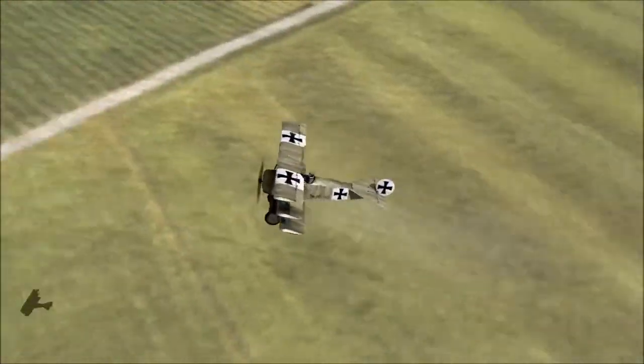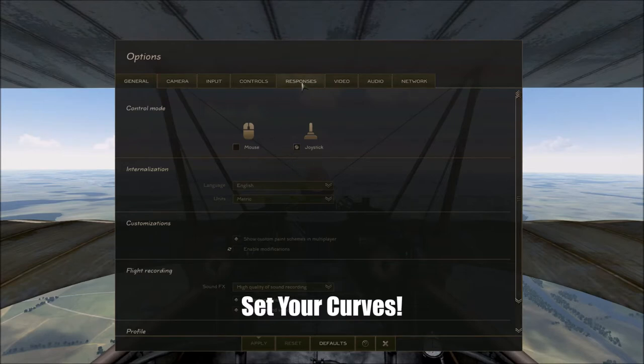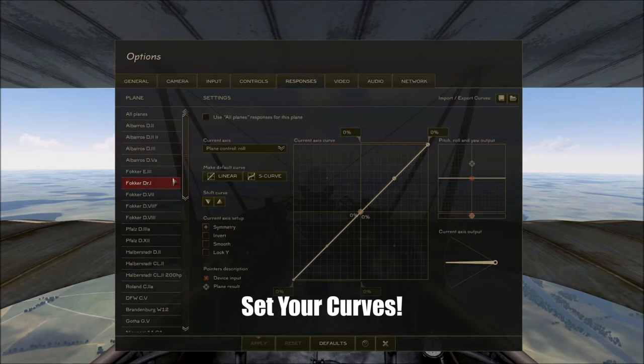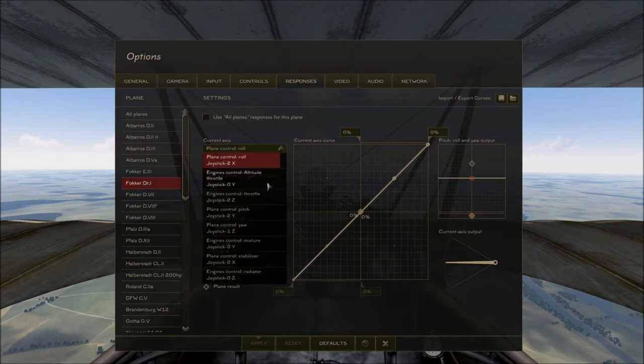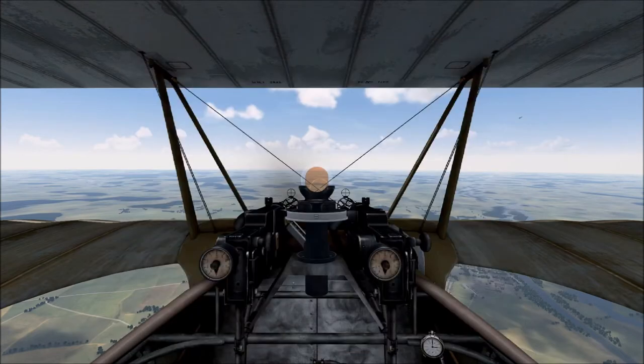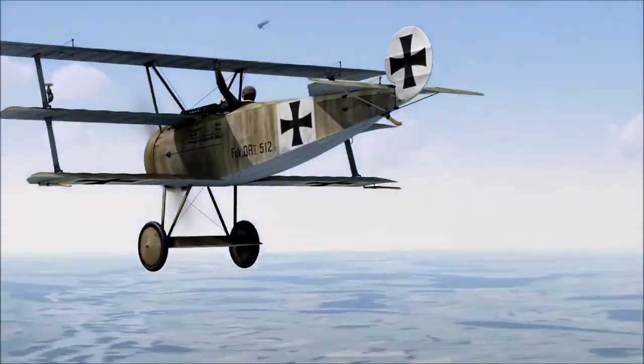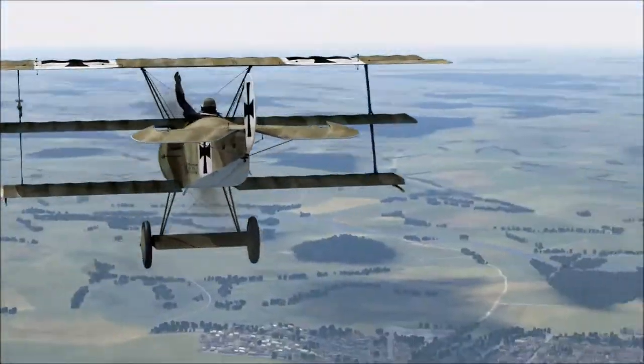The first thing you need to sort out, annoyingly, is the response curves. It shares a similar fate to the SE-5 in that without response curves adjusted, the nose of the aircraft wants to pitch up all of the time. Go to options, responses, choose the DR-1 and then choose the pitch, the elevator. I have configured this with these settings — feel free to use those so that when there is zero input from the controller there is about 40-41% nose down. I took these responses from Noonie who has a very good video on this. On external view you can see the elevator is constantly positioned to keep the nose of the DR-1 down — very important to get started on this plane.